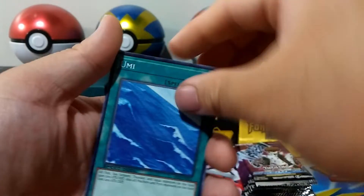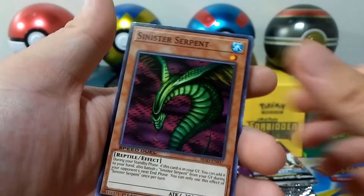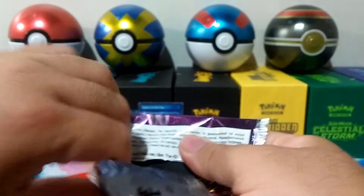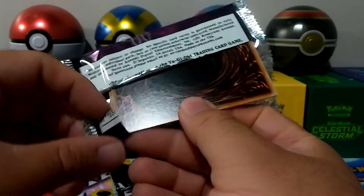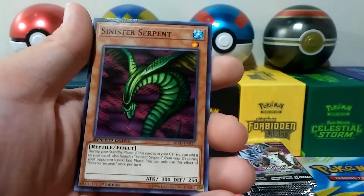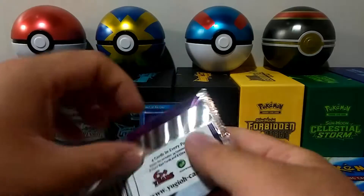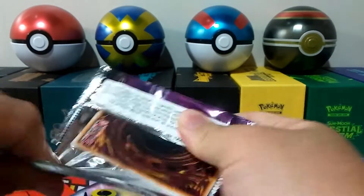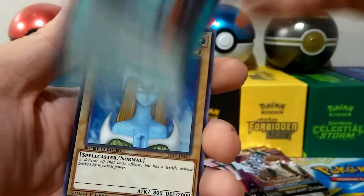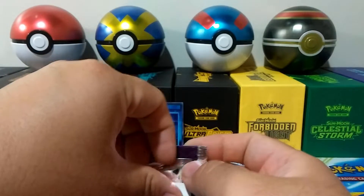The Bond Nightmare, Axe Raider — here's a cool one — and Sinister Serpent. Axe Raider — I believe that was one of Joey's main cards. Bond Nightmare, Axe Raider again, Sinister Serpent, Goblin Zombie. Lost Blue Breaker, Pyramid of Wonders, and Mystical Elf again. You can get these booster boxes pretty cheap online — I think I got mine for $29 on eBay.